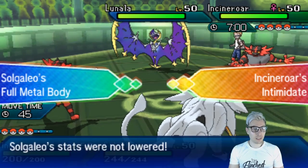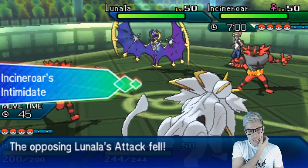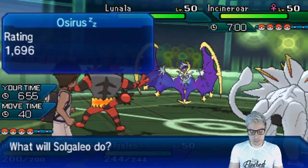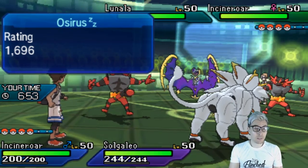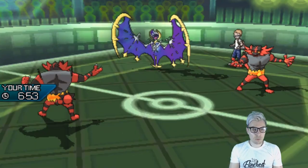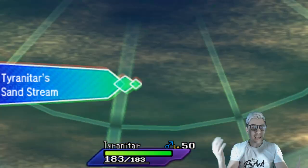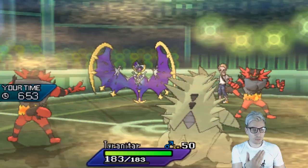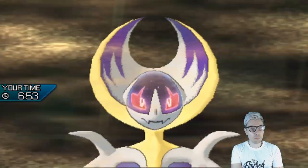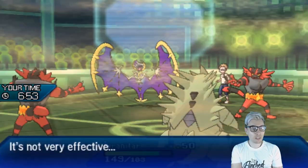Solgaleo gets Full Metal Body activated, so we're not going to take any stat drops from the opposing Incineroar. The game plan is to Snarl and switch in Tyranitar. Even if our Incineroar gets faked out, we'll get Tyranitar in and break the Shadow Shield with our sand stream. If the Z-move comes into that slot, Tyranitar is just going to brush it off. There's the Fake Out — it is into the Incineroar. There's Moongeist Beam coming out into the Lunala.